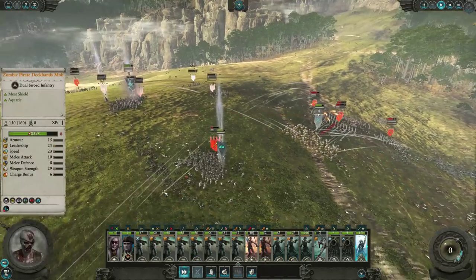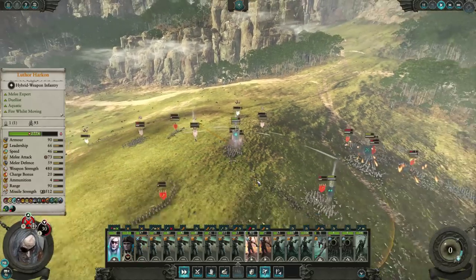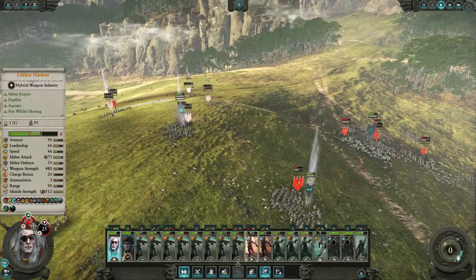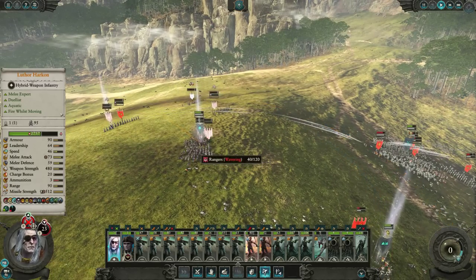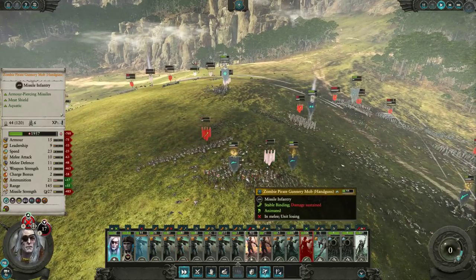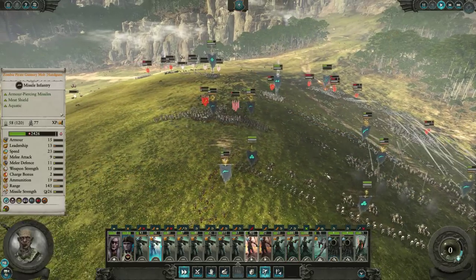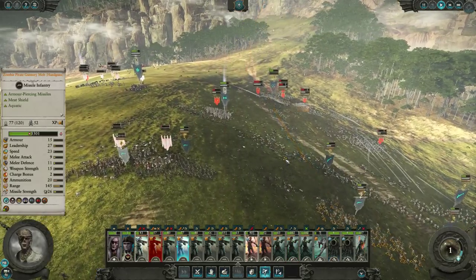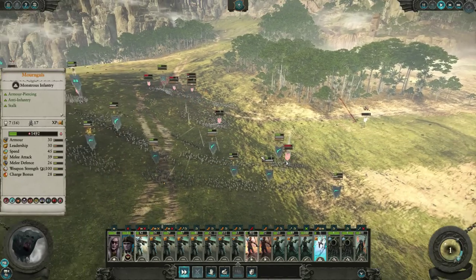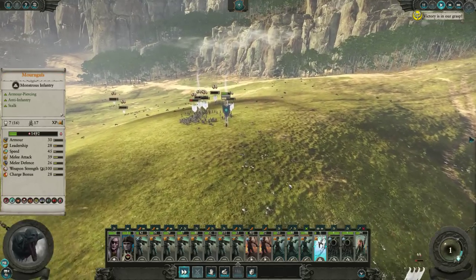So now what we're doing in this stage of the battle — we've clearly won. What I'm doing here is damage mitigation, making sure that certain units don't get wiped out. This one here is just keeping Luthor Harkon busy. I really need to go and kill Teklis, but I just can't get at him. There it is — army losses. A few units of zombie pirate gunnery mob got wiped out, but I think that's about it.